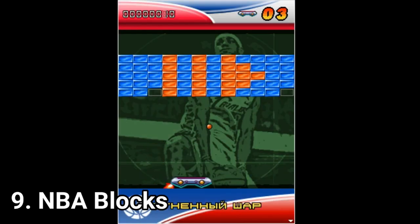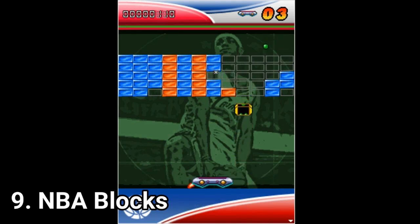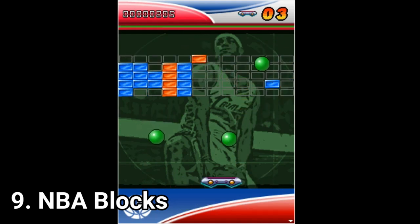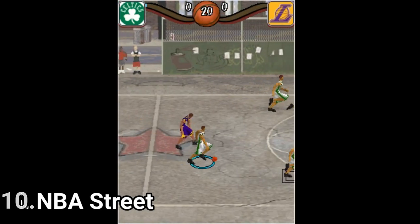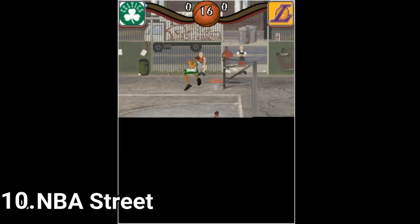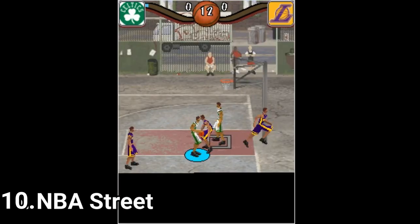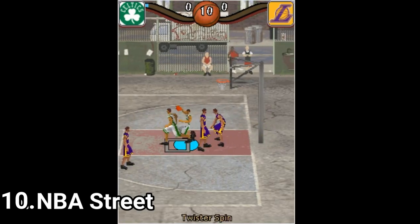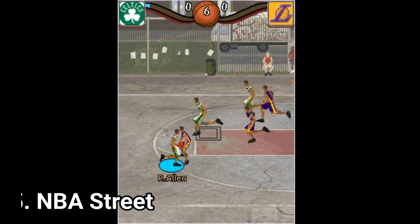And NBA Blocks is a block breaker NBA themed game — it's pretty good. NBA Street has some pretty good semi-3D graphics, and the game has some of the best ball physics I've seen in Java games. If you're searching for a good NBA game for Java, try this one out too. You might find it tempting to replay after you've already tried.